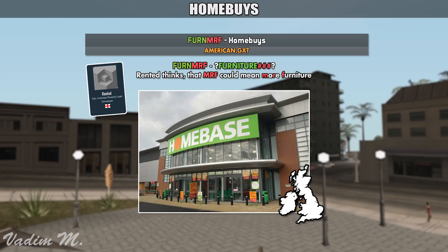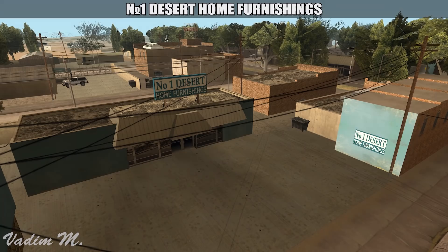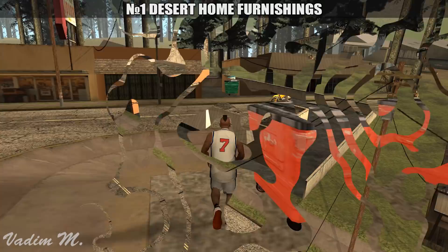So yeah, these were the 5 different shops, although I might be able to find another store under the name Number 1 Desert Home Furnishing, located in Fort Carson, Las Venturas. I'm actually unsure whether or not this really is the 6th furniture store in the game, as no clues indicating that are left. This store can also be found in Angel Pine, near Mount Chiliad, this time with a different model. Yet again, I am unsure whether or not this was actually meant to be used as a furniture store, but it is at least worth mentioning.